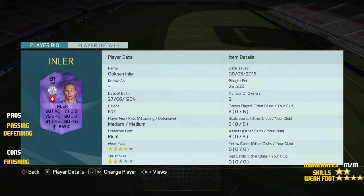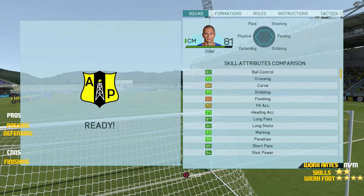He can pass, he can shoot to a certain extent, he can't finish, he's not really rapid but he's quick enough, can defend and he's strong. He's very average. Now let's move on to some in-game stats. Looking at his skill stats, he's got 82 ball control, 75 dribbling, 59 finishing, 73 kick accuracy, 71 heading accuracy, 87 long passing, and 85 short passing.